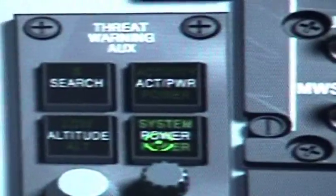The system is now active and if there are any threats they will be displayed on the RWR. Remember — you are in the middle. This is your 12 o'clock, this is your 6 o'clock, this is your 3 o'clock and 9 o'clock. All around you is the area where different threats and warning lights will be displayed.